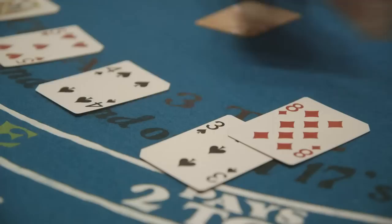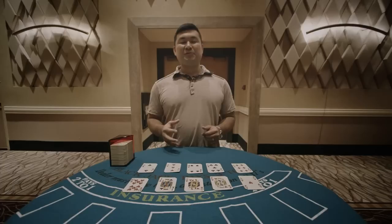On the flip side, the low cards 2 through 6 favor the dealer because these are the cards that turn the dealer's bad totals of 12 through 16 into winning totals of 19, 20, and 21. Also, the more low cards remaining, the fewer blackjacks that will be dealt, which are good for players and bad for the dealers.